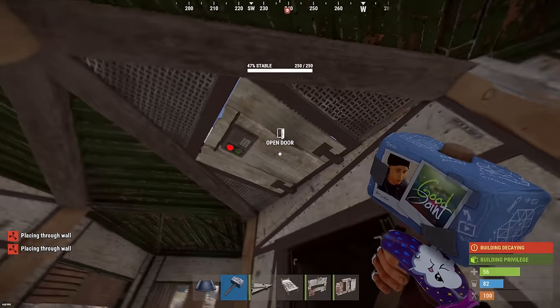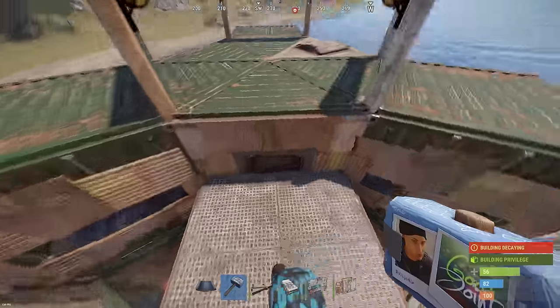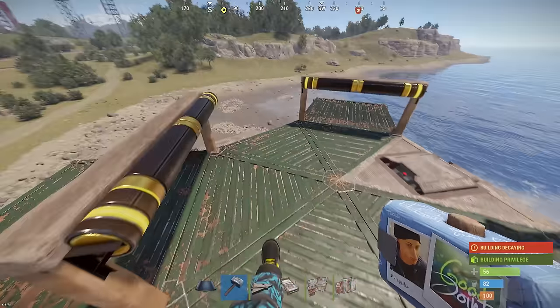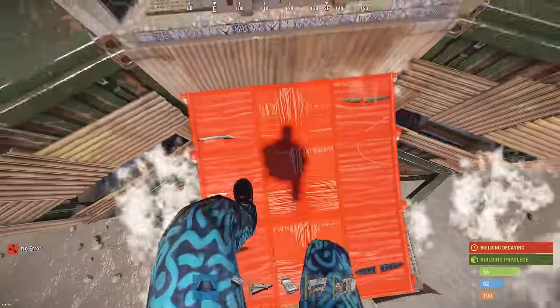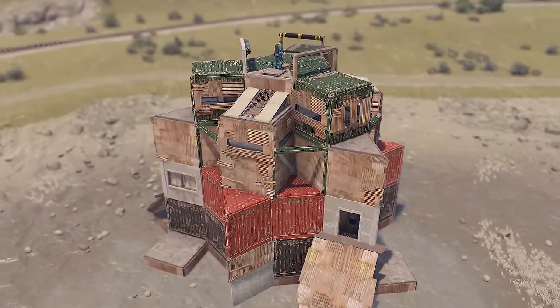Remember we put door frames for single doors? They need to be additionally reinforced with low ramps. They can be upgraded to any material — it doesn't matter. If you are low on resources you can leave them in stone until the end. They are essentially only needed to make you harder to see when you shoot from this single door. And from the outside at this stage the base looks like this.